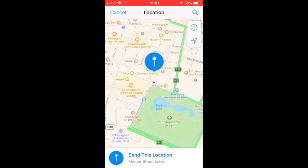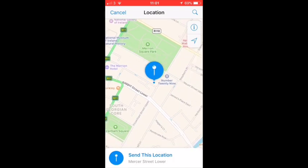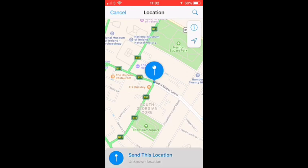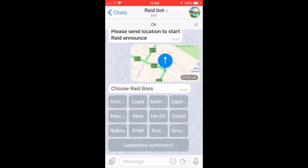Look for the location of the raid. Okay, send this location and the bot is going to ask you for the next question. Select the legendary level — legendary. And this is a Grudon, so I select Grudon.